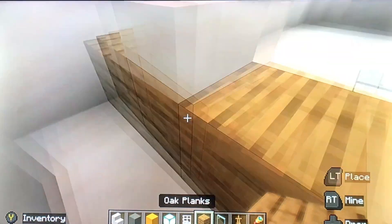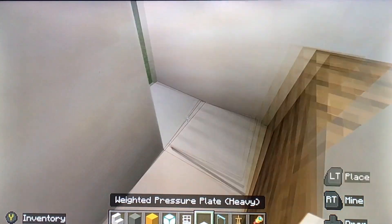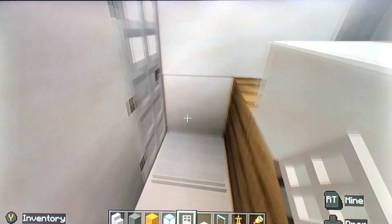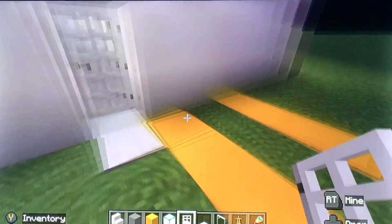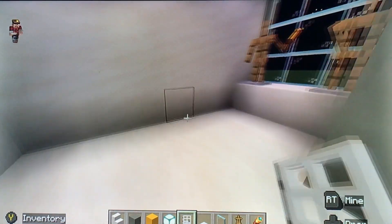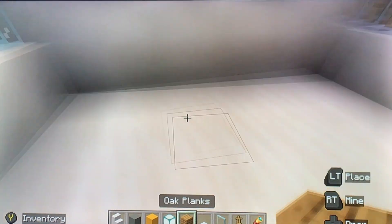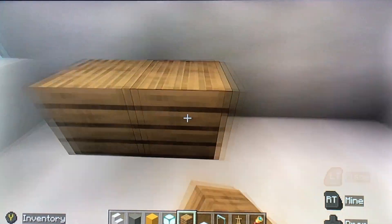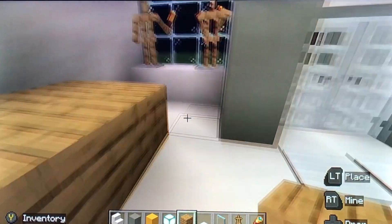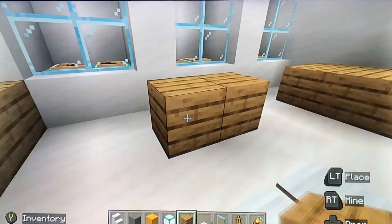This is going to be an emergency exit for if you have a robbery — you just stick that there and that there. See, if there's a robbery you can run in there. Then grab these again and put a wee table there and maybe a wee table here.